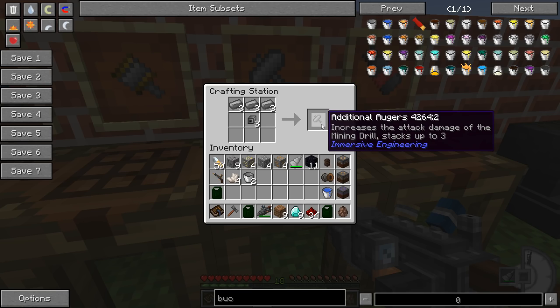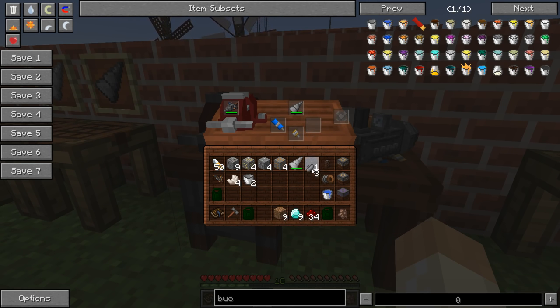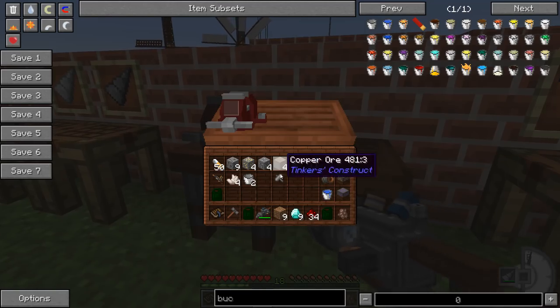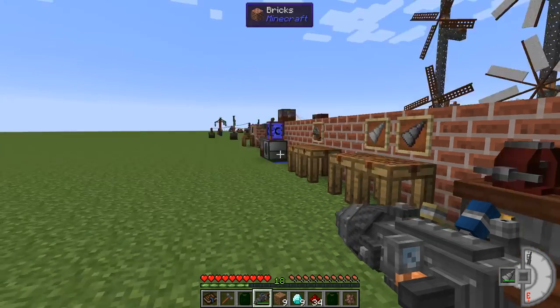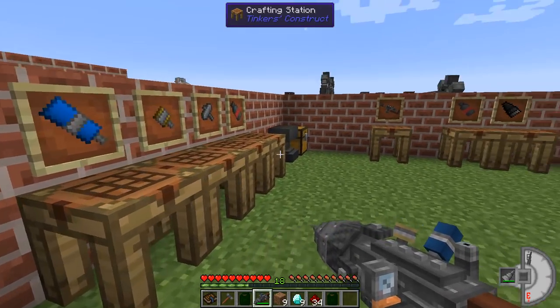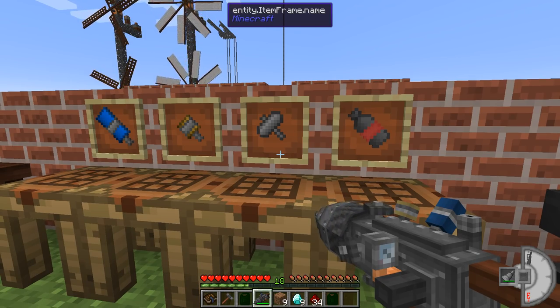You can also add up to three additional augers, which increase attack damage — so you can use the drill to protect yourself, though that's not the main use. Each auger visually extends the drill head: one adds length, two adds gears on top and bottom, and the third adds a gear on the side. The damage difference isn't massive but you can two-shot most enemies, though not a villager.